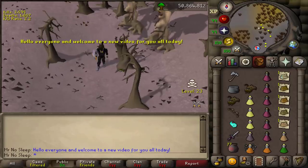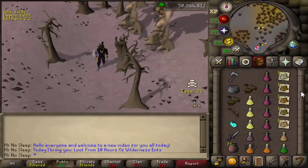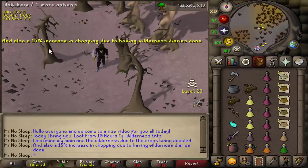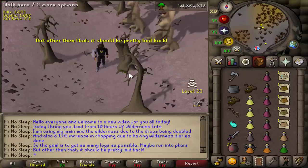Hey, what is going on guys, it's Mr. No Sleep here from Old School RuneScape, welcome to a brand new loot video. Today I bring you loot from 10 hours of wilderness ents. I'm using my main account this time because in the wilderness the drops are doubled and you also have a 15% chance to chop more logs due to having the diaries done for the wilderness.